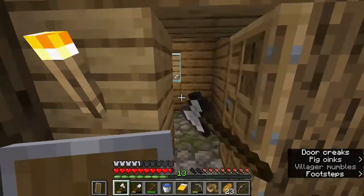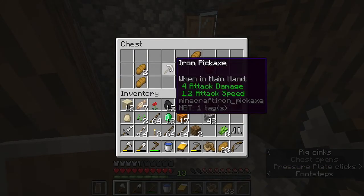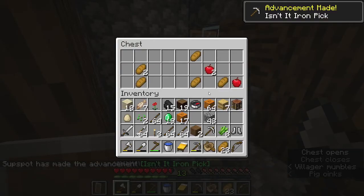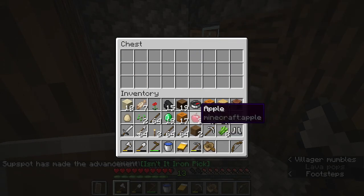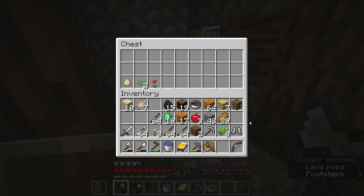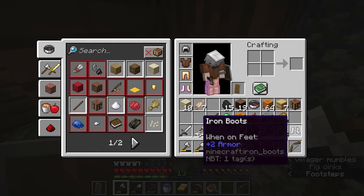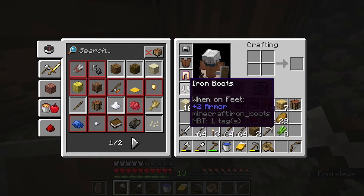We have the grindstone — hopefully something good. Yeah, we have an iron pickaxe! We have some food, I'll put the flower there and the egg there. Wheat as well. And checking my armor — fire protection, this gives one armor, this gives two.